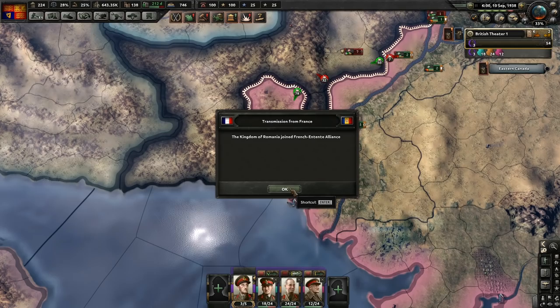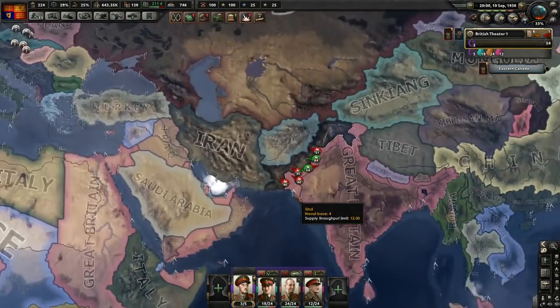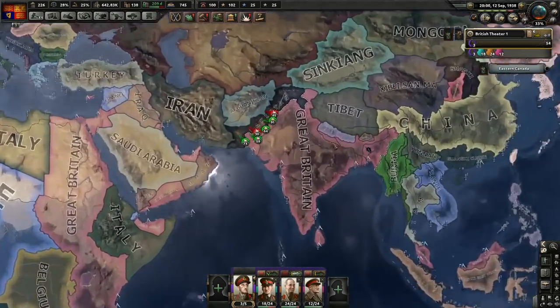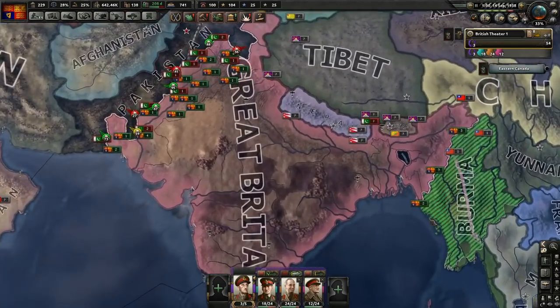Germany is now at war with the French Entente Alliance, and Romania has decided to join it. It'll be interesting to see what happens there, but world tension is only at 33%.